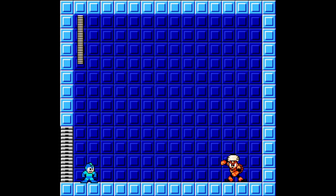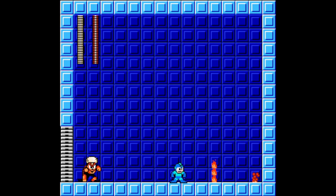Flame Man only moves around by jumping high into the air and the distance of his jump is varied. In between jumps, he has two attacks he can use. His first is to shoot three fireballs forward in a straight line.